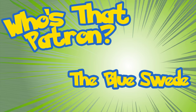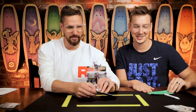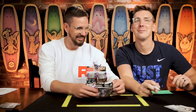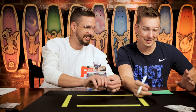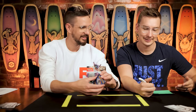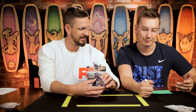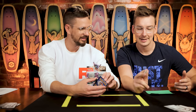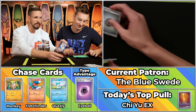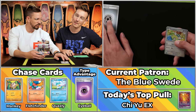Next up is Blue Swede — not to be confused with suede. Ethan and Kat were trying to correct us, and they were like, 'not the band.' All right. So we've got a Metal Energy right off the top there, so that's not doing anything really interesting for us. Five points on the season, which means we're looking for nine again.